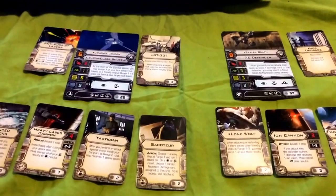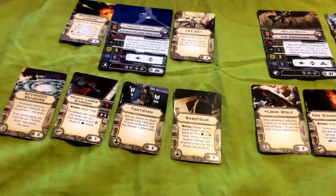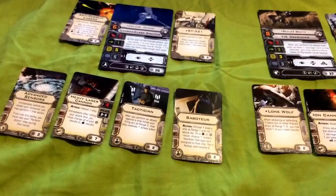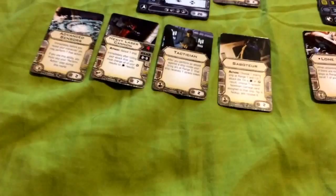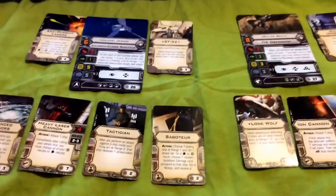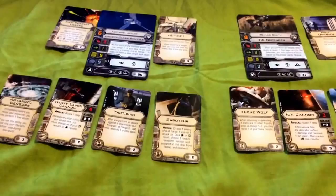The build's strength is the whole divide and conquer strategy. I recommend having Rexler and Colonel Jendon stay close to each other so that Jendon can take advantage of his ability and transfer his lock-on over to Rexler. Once Rexler spends that lock-on the following round, he can veer off and do whatever he wants, taking full advantage of his Lone Wolf ability. Both ships have a pretty high attack value, and the upgrades offer even more punch and defensive capabilities — you might want to keep your distance when attacking either of these ships.